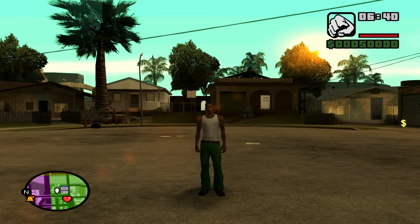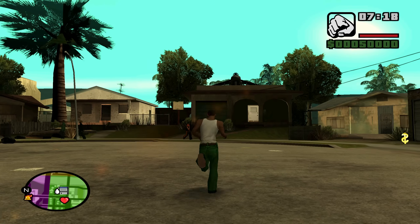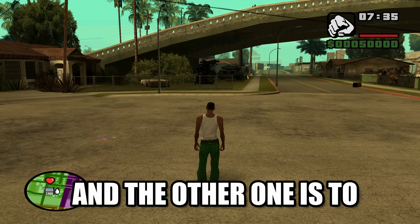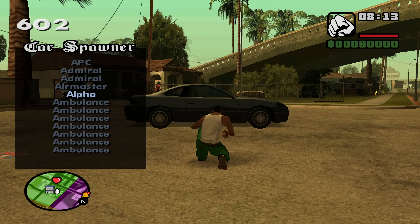With this mod you pretty much just spawn in with 50K and we are at Grove Street. I have two cheat codes — one for spawning cars and one for spawning weapons — so I'm gonna go ahead and spawn a car.